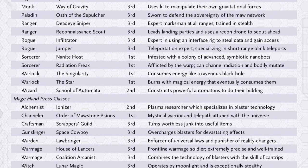On top of the 19 subclasses, there are seven more subclasses for classes that Mage Hand Press — who makes Dark Matter — have put out in other books, things like the Gunslinger, where it goes: use Complete Gunslinger, and now there's a new subclass. But you don't have to buy their other books.